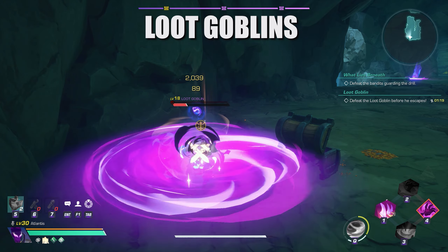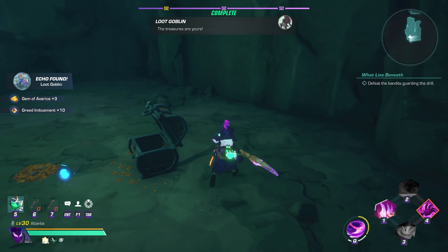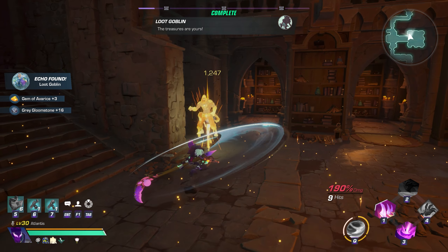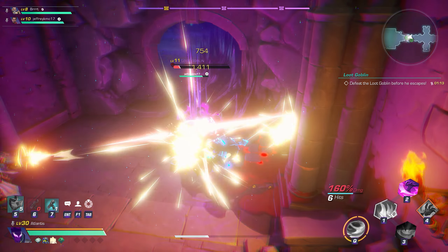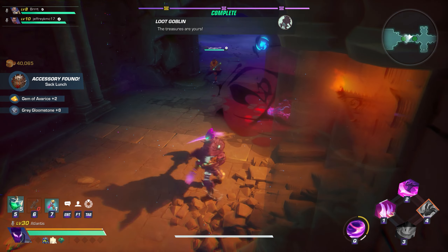Loot Goblins are great for farming everything from imbuements to gloomstones. You can see here that we earned 10 Greed imbuements while this goblin dropped 16 gray gloomstones. In raw materials that is 100 Krag Spectra and 320 Gloom Shards. Doing lost zones and opening chests are one of the best ways to farm memory fragments, gloom shards, and gloomstones. Make sure to open every chest you can and leave nothing behind.